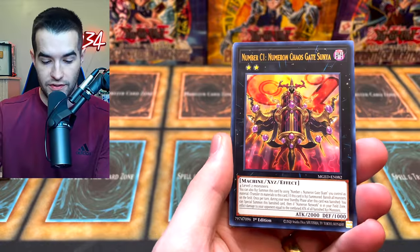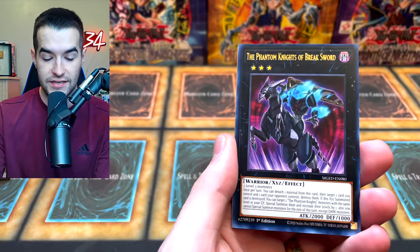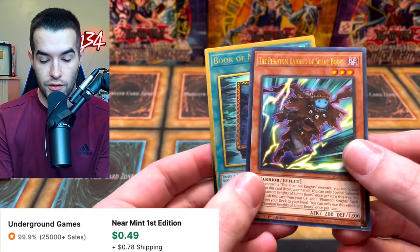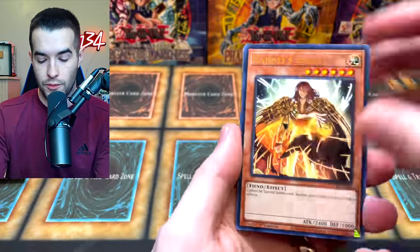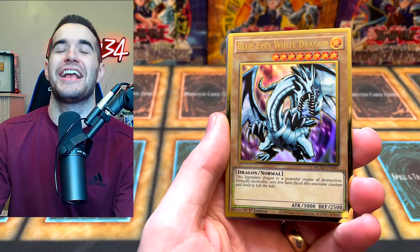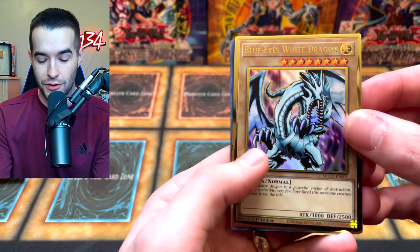Let's see if we can pull something big. We got Number C1, Danger Nessie — that's pretty good — Prank Kids Lampseas, The Brakesword, and Book of Moon. Book of Moon has been printed so many times. After this one, we are doing a Legendary Collection GX pack. We have Majesty's Fiend, Blue Eyes White Dragon! That is a nice pull. Blue Eyes White Dragon, LLBR, we got the Babysaurus, and Conquistador Upstarts as well.